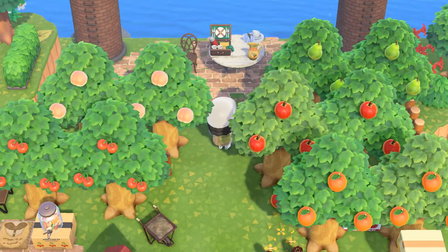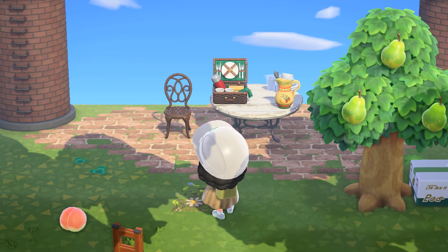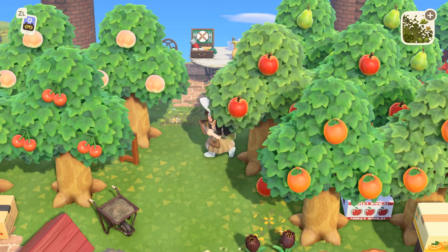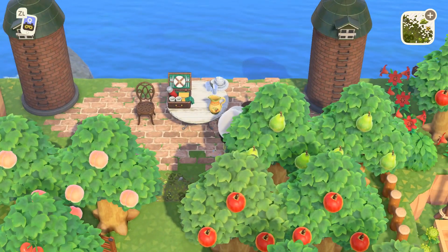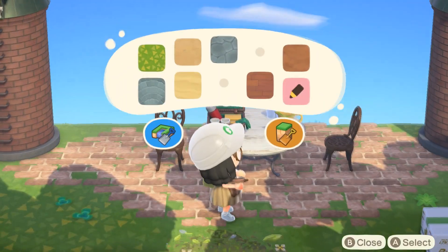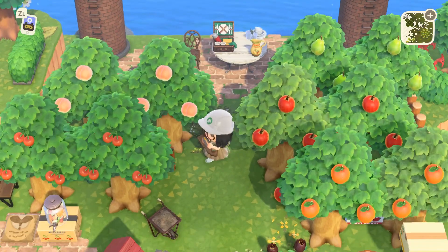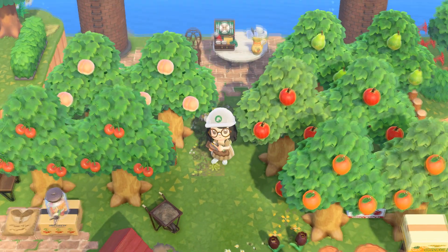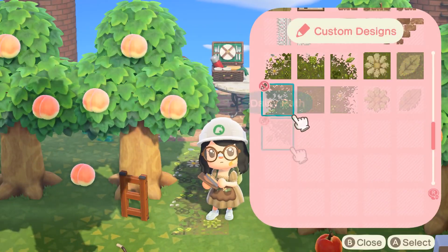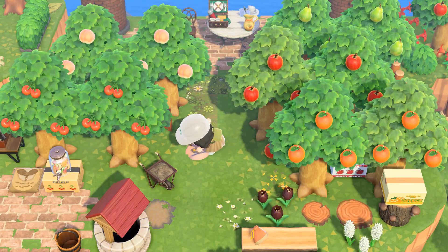I think I can fit the daisy path in here - I know it's two by two, I might have to move some things around but I can make it work. We'll start up here, get rid of this weed, and put this here. I can already feel the spring in the air just by putting down one path - look how cute it'll look with the trees! This back area is probably one of my favorite areas too, super cute.